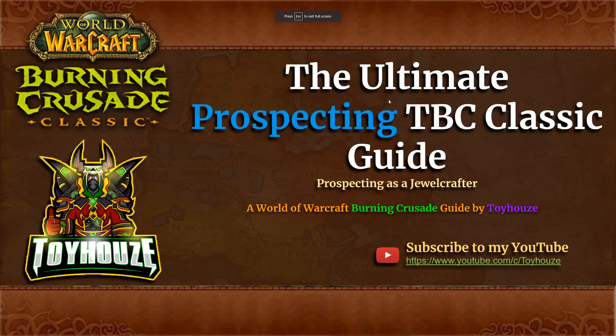Hey, what's up guys, it's Toy House here. Thanks for tuning in again, it's great to see you. Today we're going to be talking about prospecting in The Burning Crusade, covering all the ores starting from copper and going all the way up through adamantite.